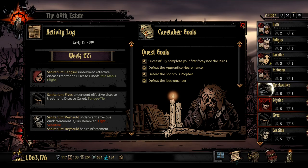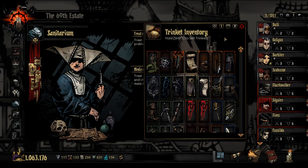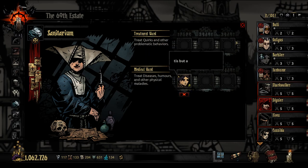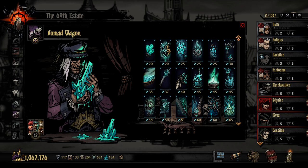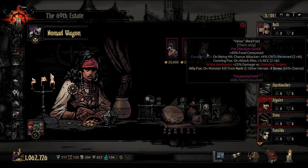My obsession caused this great foulness, and it is shameful that I must rely upon you to set it right. Whatever you say, Ancestor. Get rid of that. Check what's in the wagon. We only have 62,000 spending money — pocket cash, if you will. Could buy all these.